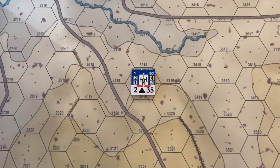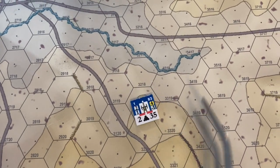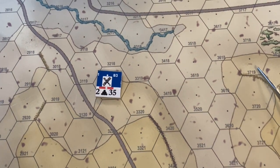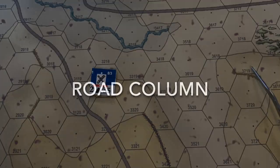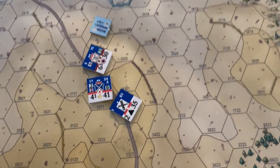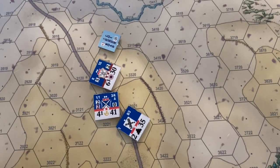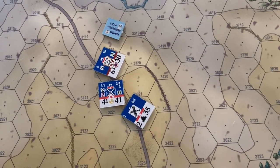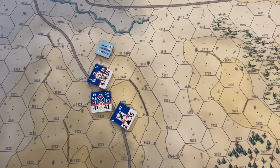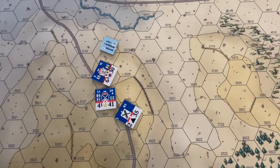Artillery can be in one of two formations: unlimbered, shown by the gun side up, or limbered. If the artillery piece has only a single step, the limber symbol is on its backside; otherwise there's a marker for it. Whenever artillery gets on a road or trail, it's automatically placed in road column and moves down the road without requiring a formation change. Units in road column can be on or off a road or trail, but only one counter can be stacked in a hex.